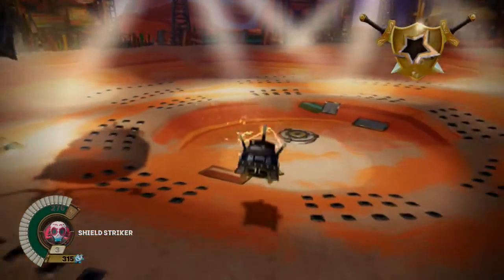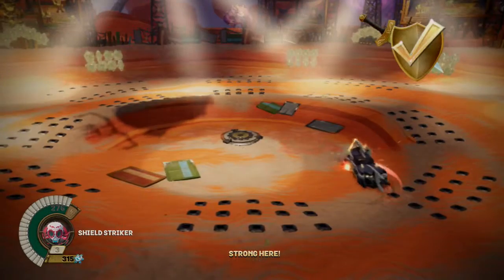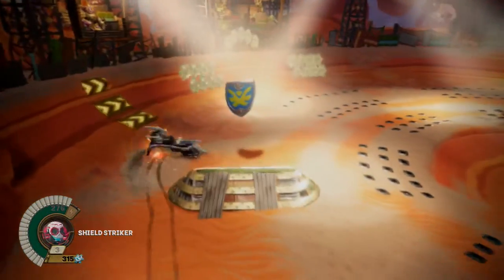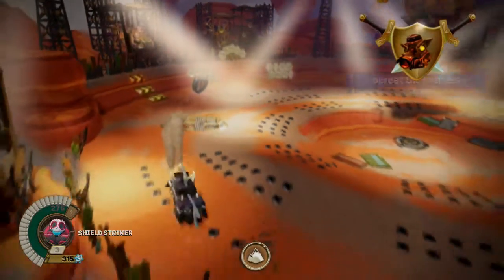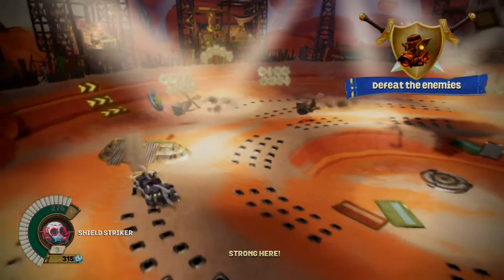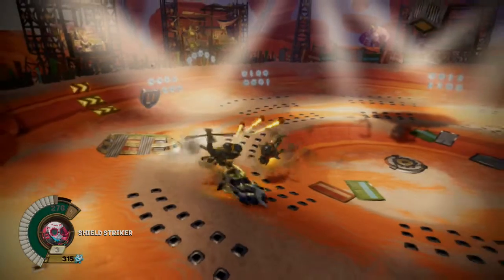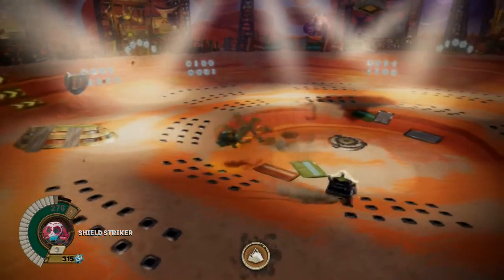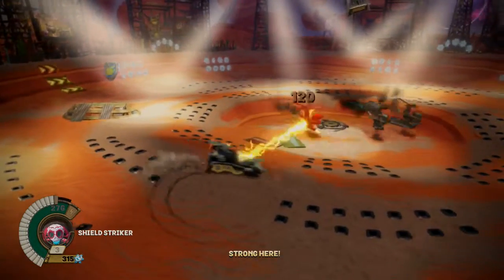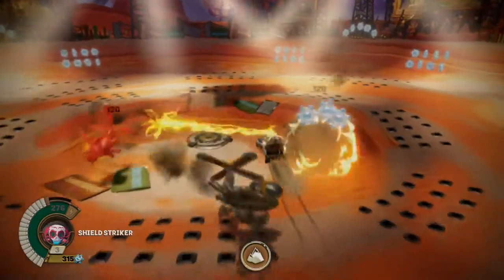The Skylander has entered the arena! Okay, so as I was saying, I could have stuck with a high vault but I'm using Fiesta — I don't know why I did that. I think the Shield Striker is pretty easy to control here, so we've just got to attack the enemies. That does 340 damage when I press X, but I guess it's just easier to hold down Y.